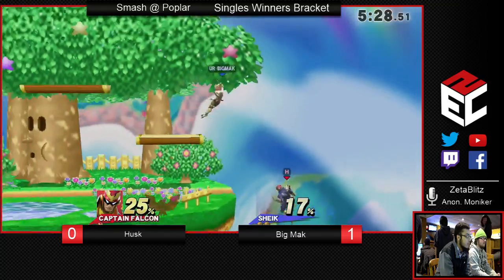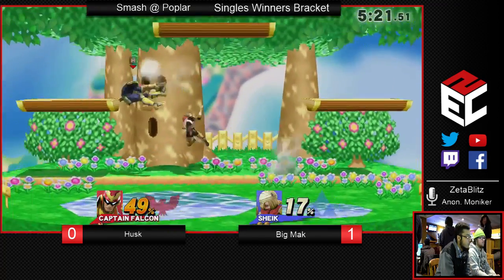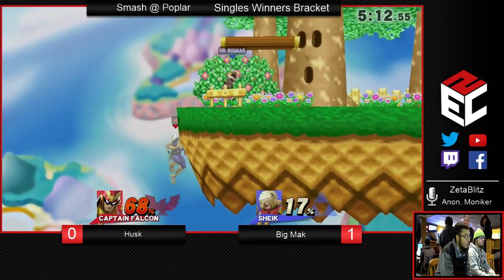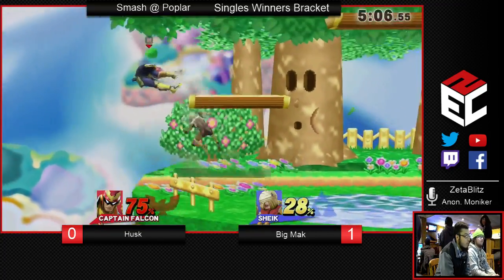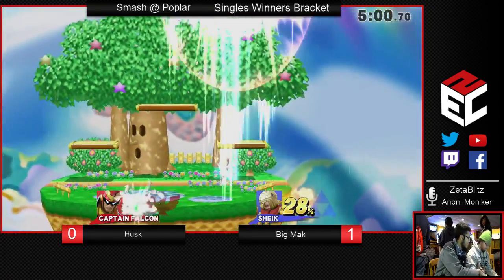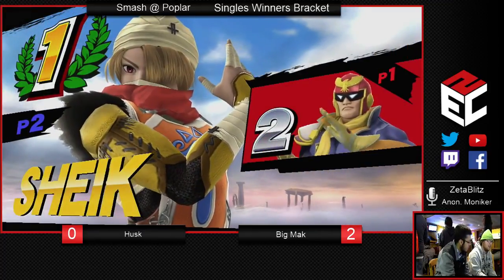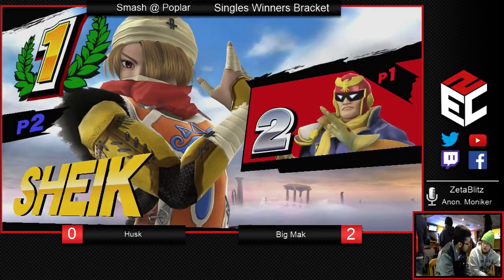This is not looking good for him. Come on, Husk, you got this. He's trying to maintain stage control, but Big Mac is doing all sorts of different things to just keep him at bay, keep him off the ledge. Big Mac's got the download — I think this is all over. Husk is back on stage, he just needs to not die. But that was really good on Big Mac's part — a tipper up smash, completely downloaded. And that is it.